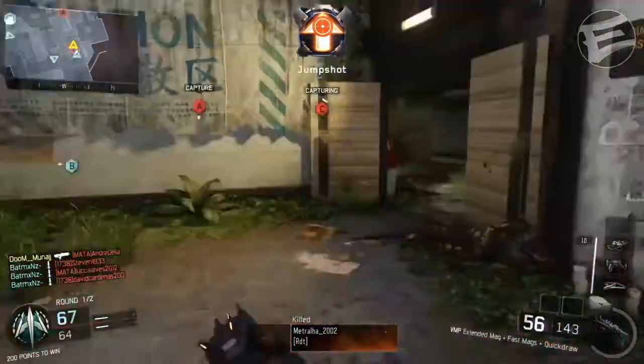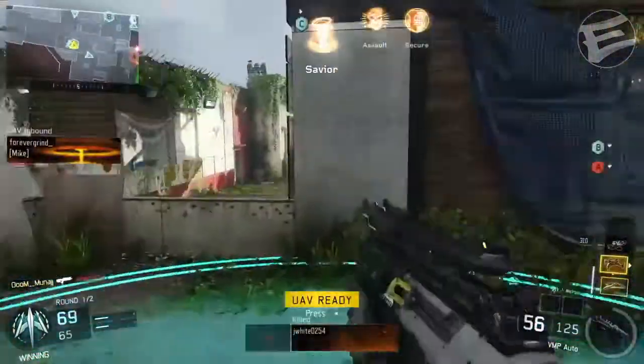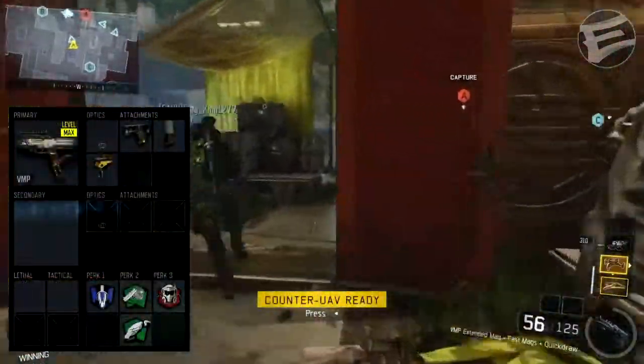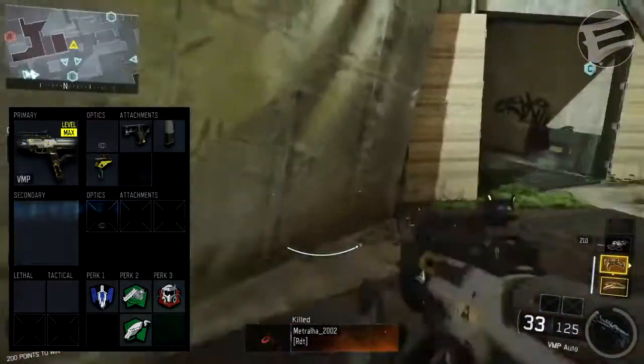Let's start off by talking about the class setup that Minaj was using. If everything goes according to plan, there will be a screenshot showing his class setup — there we go. He's using the VMP along with Fast Mags, Quick Draw and Extended Mags. And as for perks, he's rocking Afterburner, Fast Hands, Scavenger and Tactical Mask.